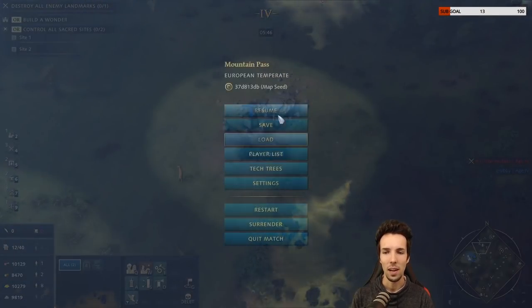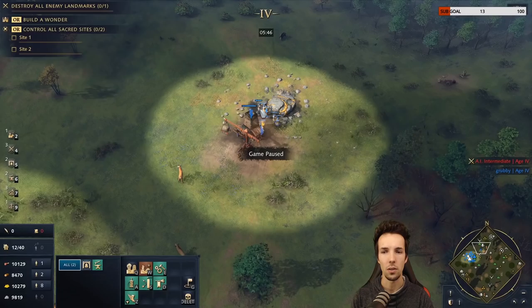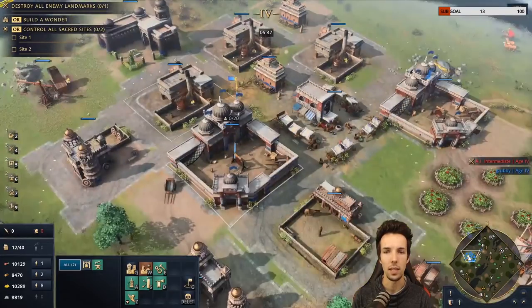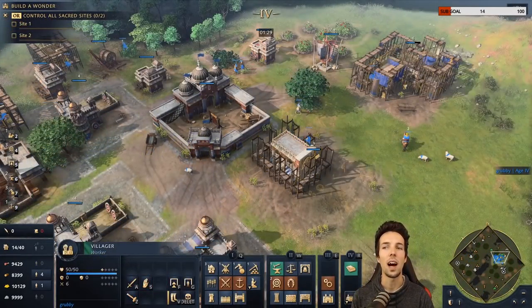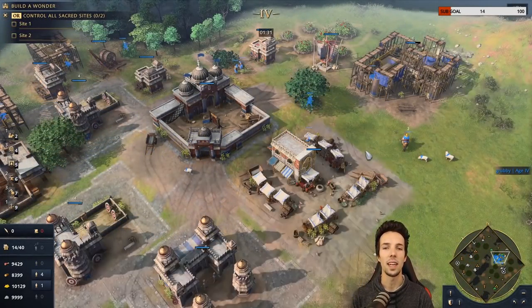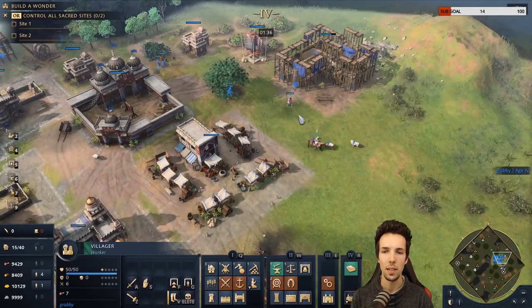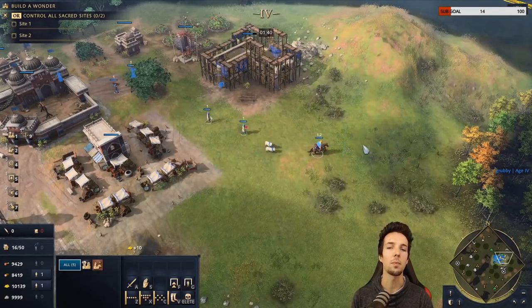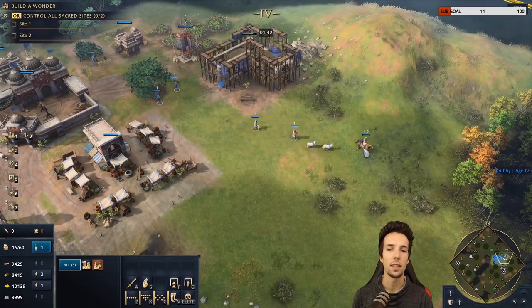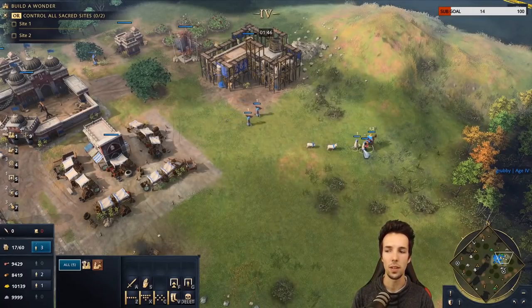I recommend turning off the focus command for villagers and using Ctrl+F1 to manage idle villagers. Next, let's talk about idle army utilization. Say this group — a scout, villager, and some villagers — is my primary army. I want to add extra units to this group.